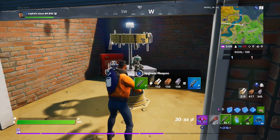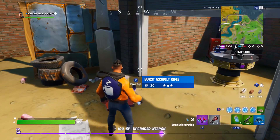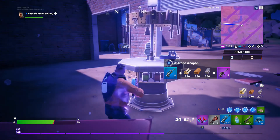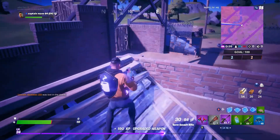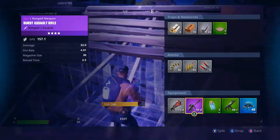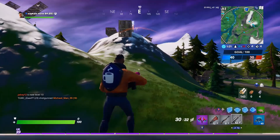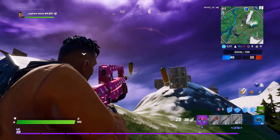Right here at the upgrade station, all you have to do is take an uncommon weapon, upgrade it to rare, then upgrade it again, get more materials, and upgrade it again. The great thing about this place is it has metal from the cars, brick over there, little storage containers, and trees all around to harvest wood — it's probably the best place to come get that challenge done.